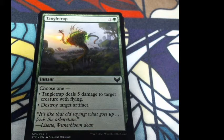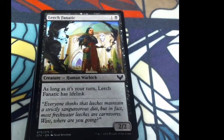Tangle Trap: choose one — Tangle Trap deals five damage to target creature with flying, or destroy target artifact. One colorless and one green. Flavor: 'It's like that old saying: what goes up feeds the Arboretum.' Leech Fanatic: one colorless and one black, a 2/2 human warlock. As long as it's your turn, Leech Fanatic has lifelink.